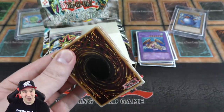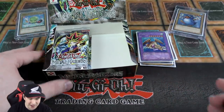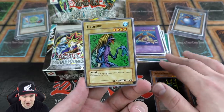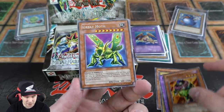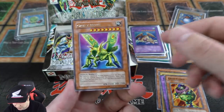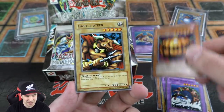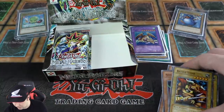Our pile of foils is growing. It looks like having Jerry Beansman and Bolt Penguin has been paying off today. Another Crass Clown, and we got the Battle Steer — a five-star monster.